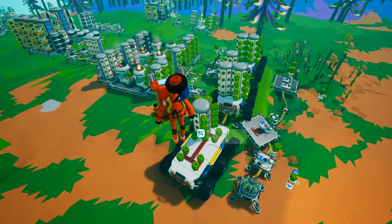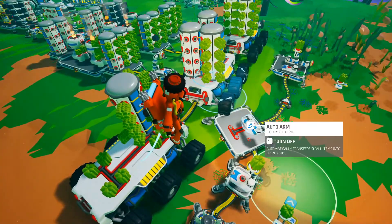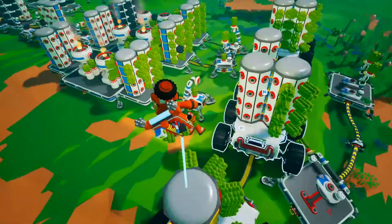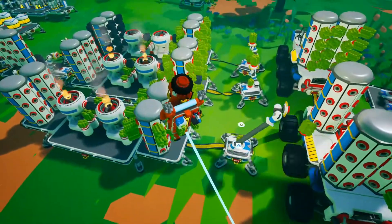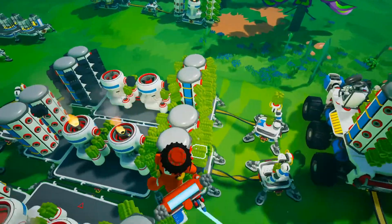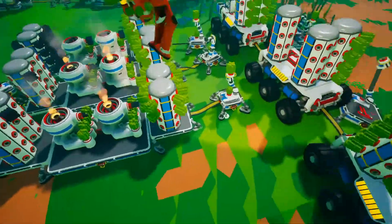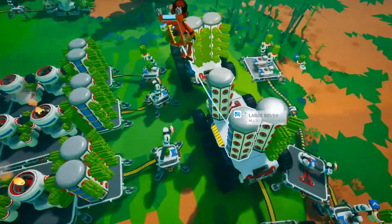For now I have a rover setup here and these arms are loading these silos with organics. I might run into a case where the arms stop working — it is a known bug and the developers are working on it. If it does happen, just turn it off and on again, just like real life.